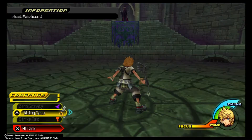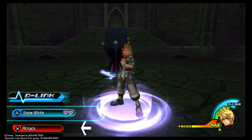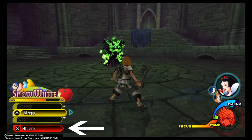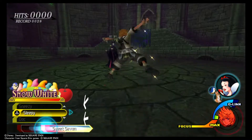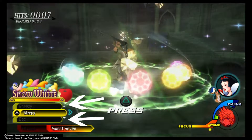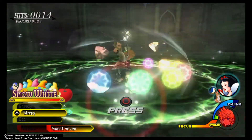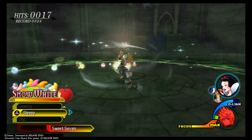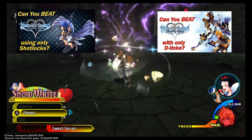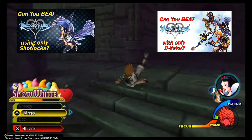Let's first discuss exactly how restrictive this challenge is. I cannot use regular attacks by pressing the X button to swing the Keyblade — this is not allowed. No battle commands are allowed, so anything in that area won't be allowed, just like my no attack commands video. I was considering using cure or items but decided against it since I crave pain. No dealings are allowed, and no shot locks are allowed because we know how powerful those are from my prior two videos.